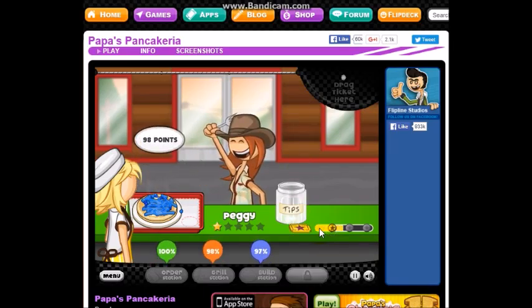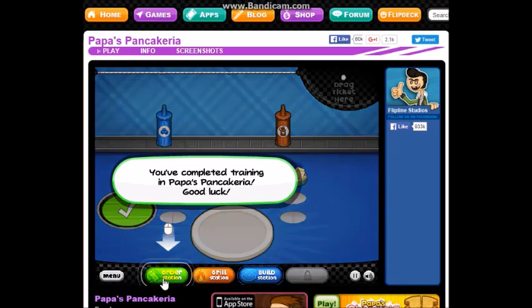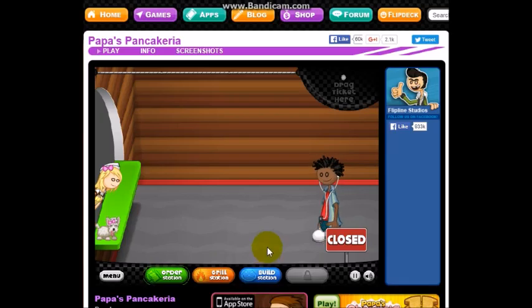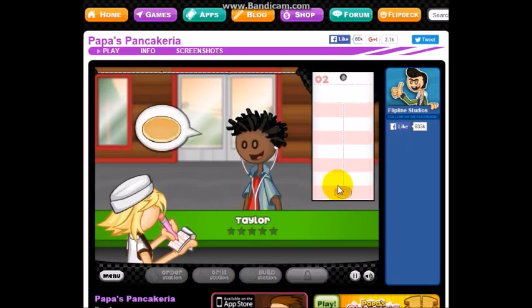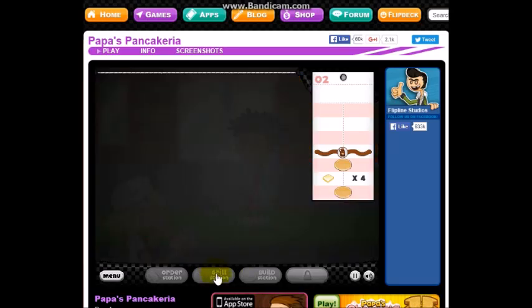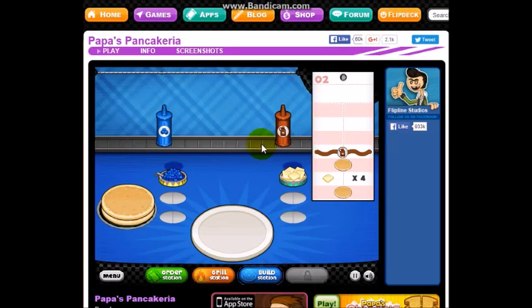All right, you've completed training in Papa's Pancakeria. Good luck! We've got one more customer. He wants one pancake, four butters, then another pancake and maple syrup. I think that's maple syrup. So he wants two pancakes total. Here we go. All right, time for toppings. We put one pancake, then four little butters — one, two, three, four — then the other pancake, and then the maple syrup.